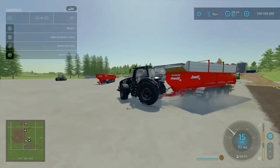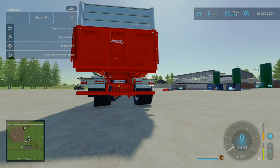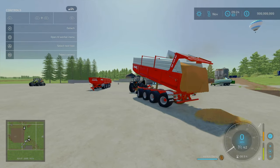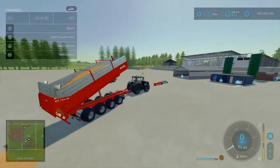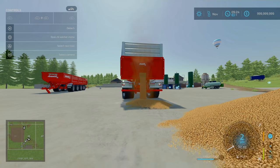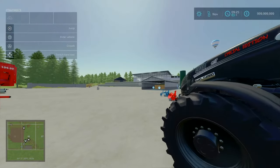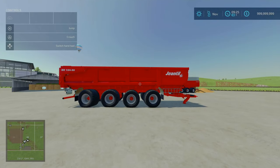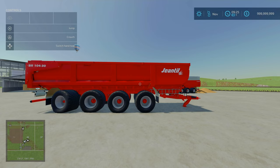It does have the real-life handling of a massive trailer. If you unload via the grain door it will tip up, as you can see. Empty and fill-up rate seem to be normal. Then showing the grain door — it will tip up again. It's a good quality 4-axle trailer; a realistic brand with a realistic trailer for large capacities. That is the Gentle BR-104-30 by Universal CMU Modding.